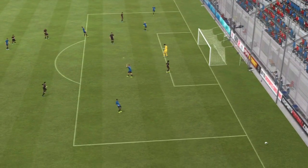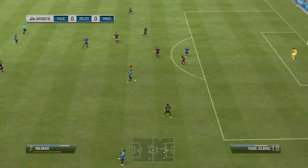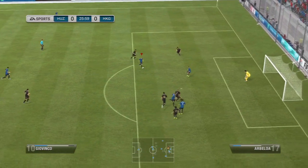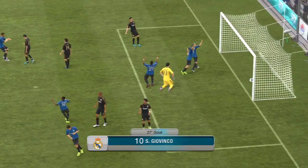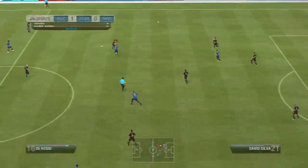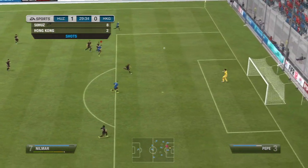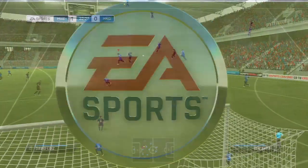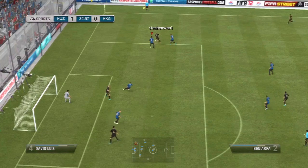Nilmar goes close there — didn't exactly hit the post, but a good shot. I'm having a lot of fun playing with this team — it's brilliant fun. Hit the post again! What was going on in this game, EA? It's like they didn't want us to score — instead they wanted us to hit the bar. I know a lot of people have fun playing crossbar challenge, but this is FIFA 12, not crossbar challenge 12. But I'm happy — I got my goal and I'm leading. Nilmar plays in La Liga for Villarreal — just some random info. Very good player.